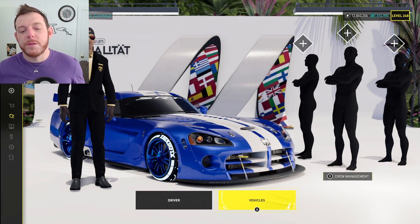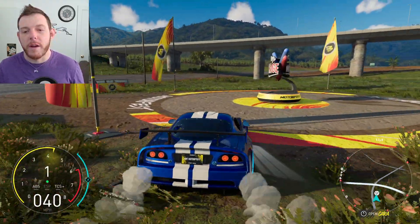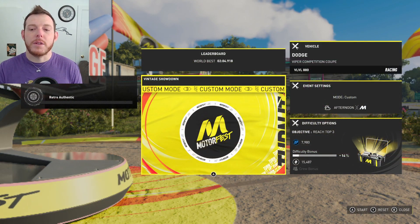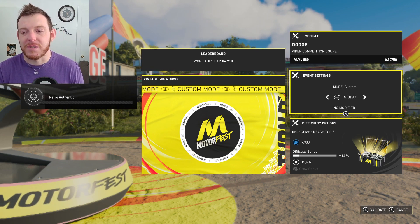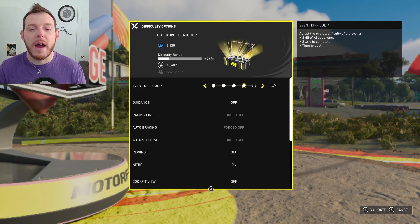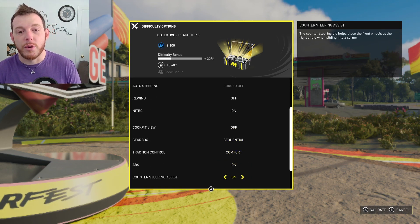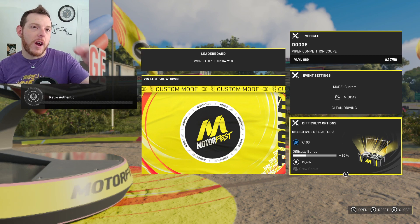The setup and the rules for the race this week are right here at the Vintage Garage playlist. You run the Dodge Competition Coupe in the racing class. Go into the Vintage Garage, Vintage Showdown, equip your car. Your event settings can be anything you want — maybe set it for the afternoon to give yourself some daylight hours. Clean driving is probably recommended to get a little more money out of it. Difficulty options go from one to five — do anything you want. Turn on Rewind if you want. Nitro on — absolutely, I'd recommend that. Everything else is personal preference. As long as you're doing the Vintage Showdown in the Dodge Viper Competition Coupe, that's all you need to do.